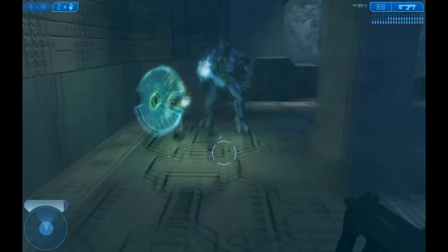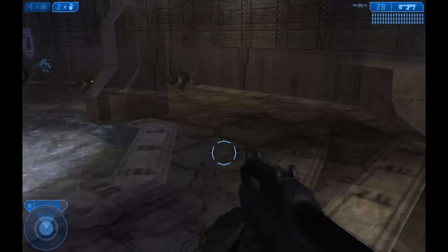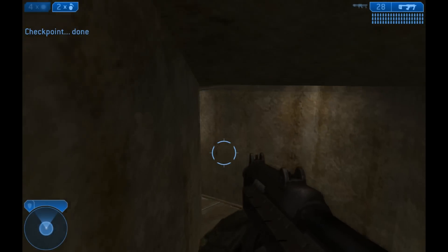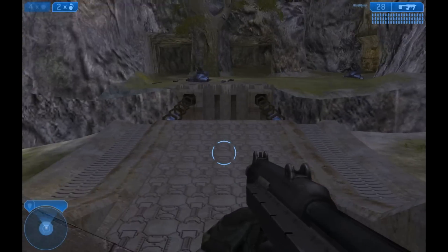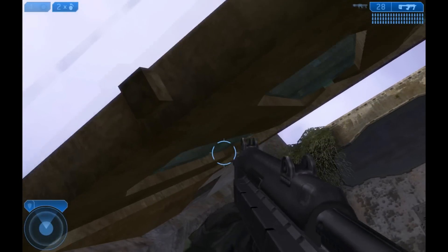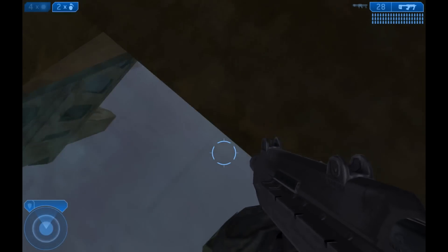I've cut the video so you don't have to watch all the boring bits. After you clean this room out, press the button and head back. Instead of taking a right, take a left and go down towards underneath the room you just came from, where you can see the bridge coming down below. Stay on the building side and let the bridge go over you.